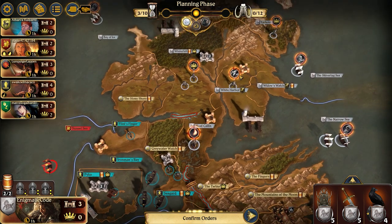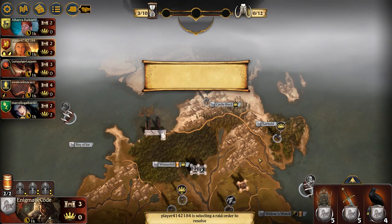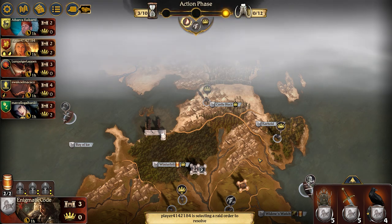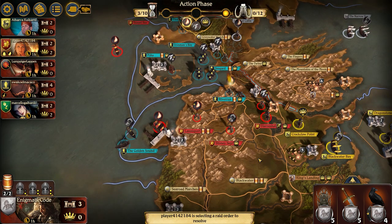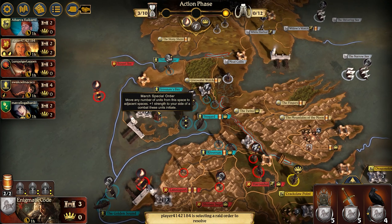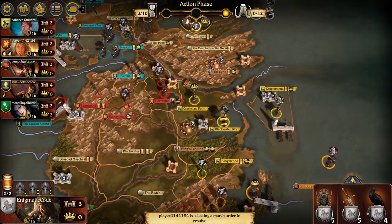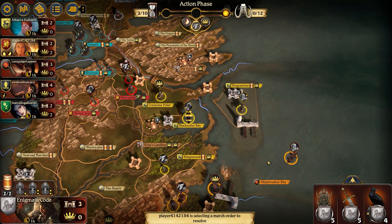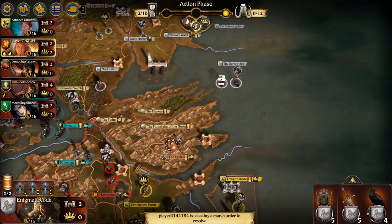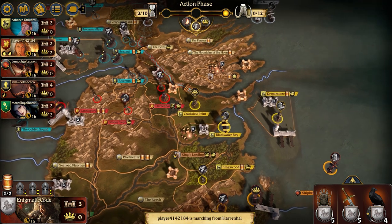Shivering Sea I'm just going to put a defense token there — obviously no one's going to attack me. A lot of raid orders getting played this round. Greyjoy I think missed clicking and didn't get rid of the support in Stony Sep. Moat Kaelin — there's no Consolidate Power in Seaguard, which is what I was really hoping for. I was really trying to convince Baratheon to attack Shipbreaker's Bay and then I would help him out, but I don't think he got the message.